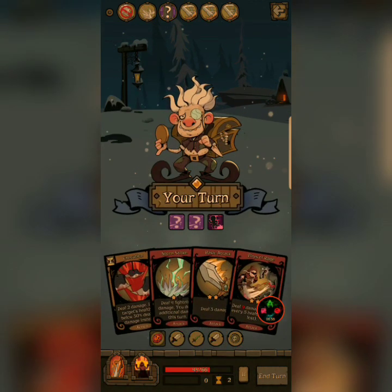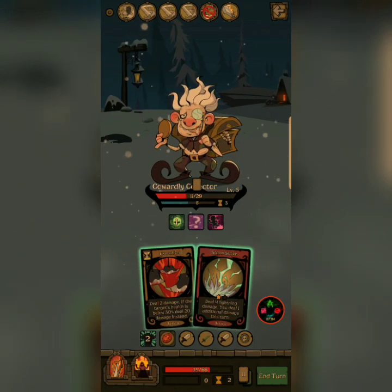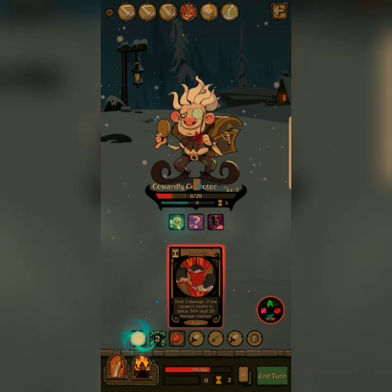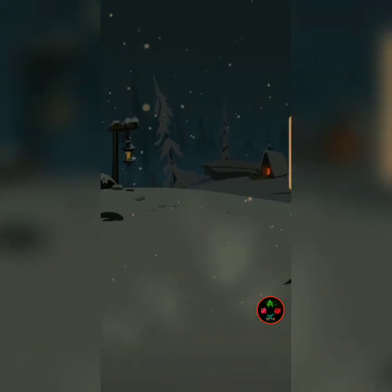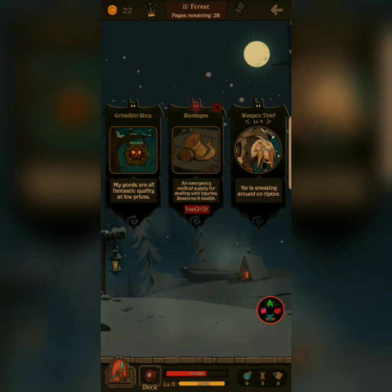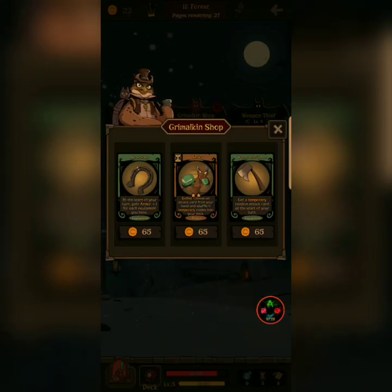Definitely need that band-aid later. Now they're for me. Oh, I can use them twice — nice! What's this one got? So your turn: gain armor times each equipment you have. Choose an attack card from your hand and shuffle four temporary copies into your deck. Get a temporary random attack card at the start of the turn.